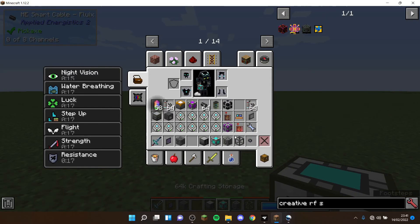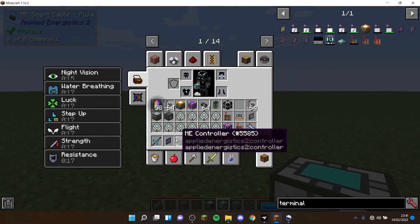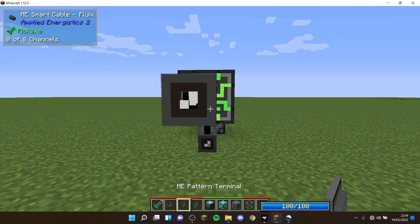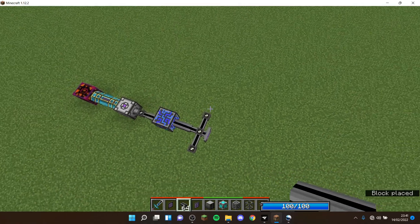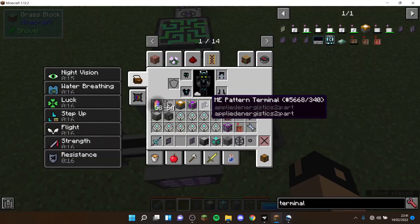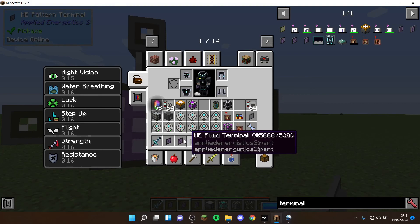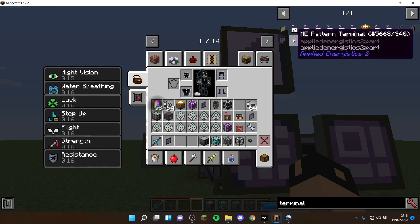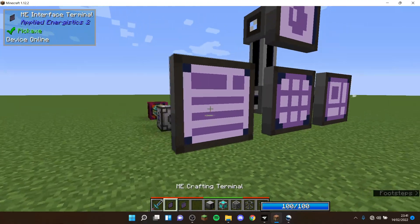Now you're going to want your terminals. I recommend having one of each terminal for whenever you need it, but this is completely not necessary — especially the flow terminal, which even I don't use on my single player world. The two I'd first recommend are the crafting terminal and the pattern terminal. An interface terminal is also quite nice, as it allows you to keep track of all your auto crafting connections.